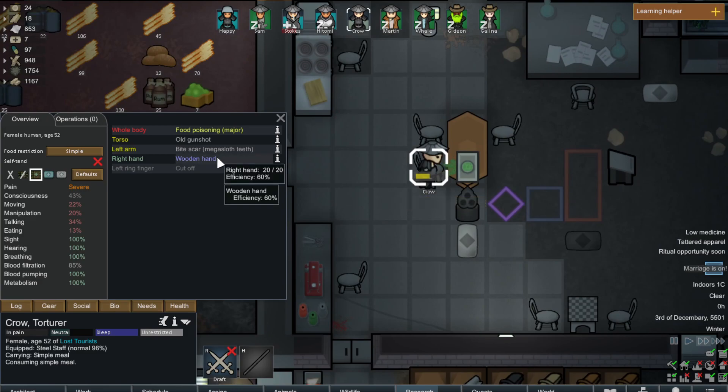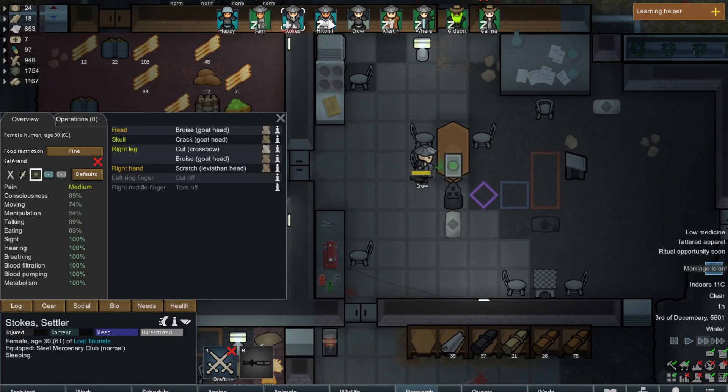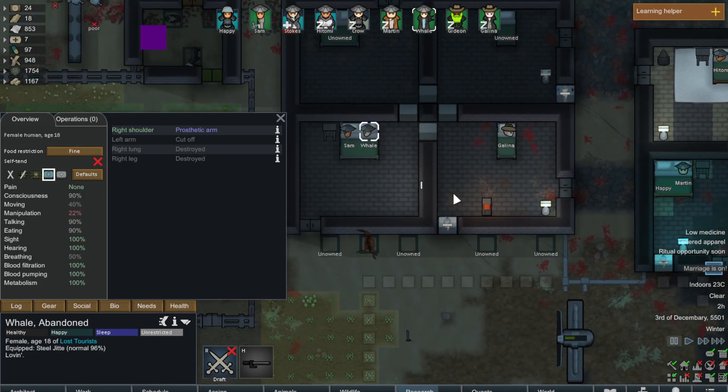You have a wooden leg — oh, you have food poisoning as well. Yeah, okay. That's something. Your kidney was destroyed, fingers on two different hands. Your right ear was destroyed, your lung too. Yeah okay. Whale's getting some loving.